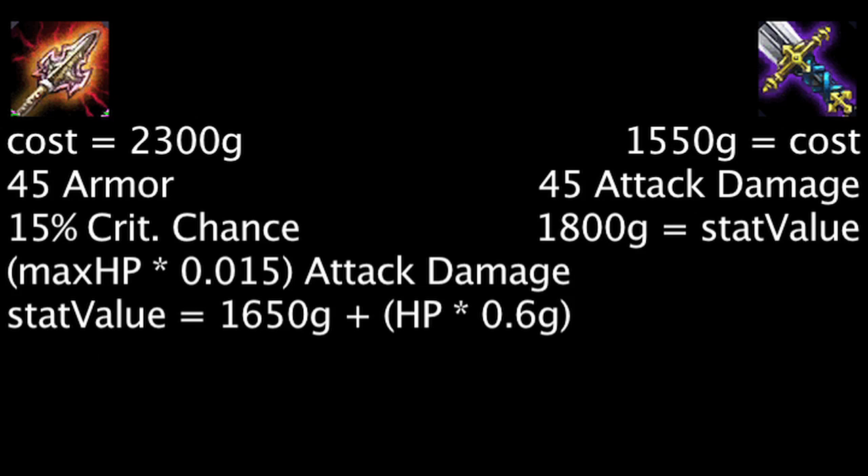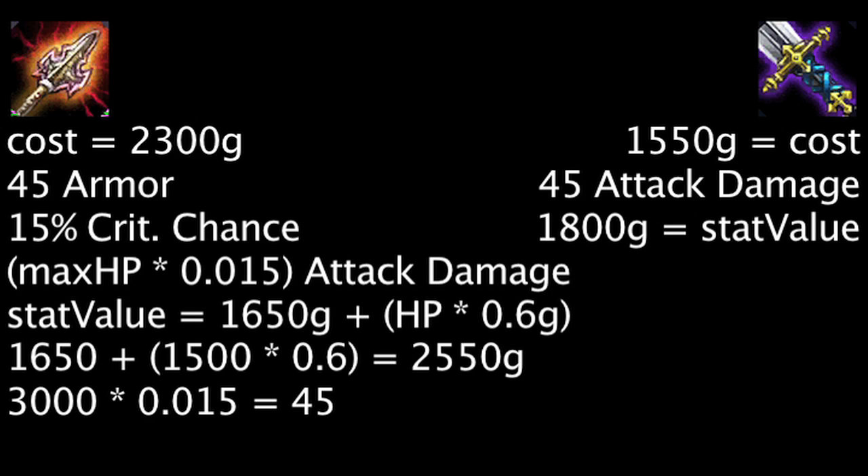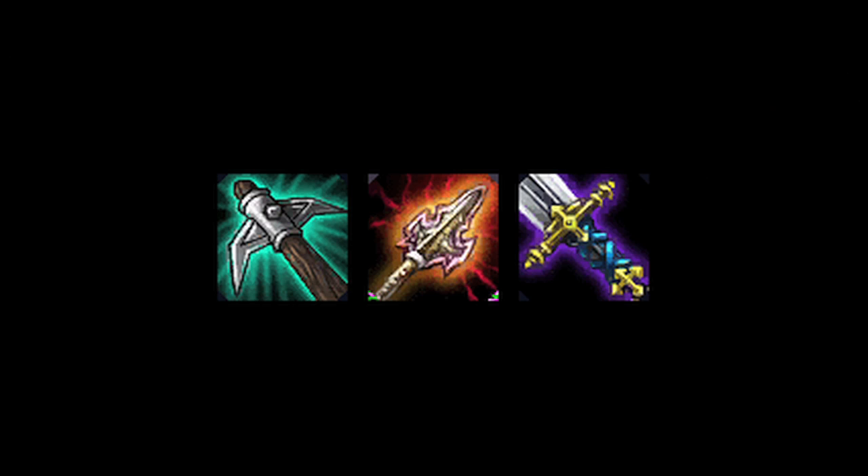When compared to a BF Sword, one will need 1,500 health to be as cost-effective and 3,000 health to grant as much attack damage. Overall, the Atmos Impaler can easily become as cost-effective as other attack damage-granting items, but will have difficulty granting as much attack damage as a BF Sword.